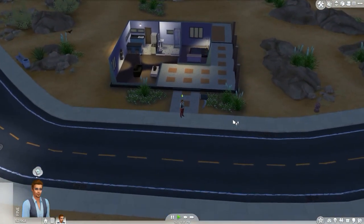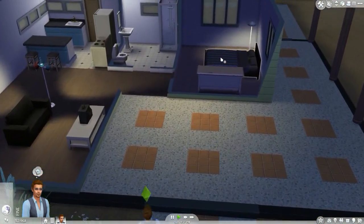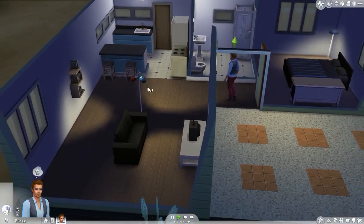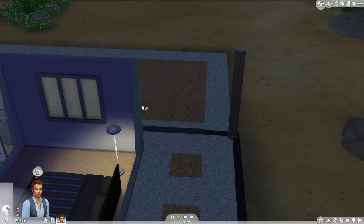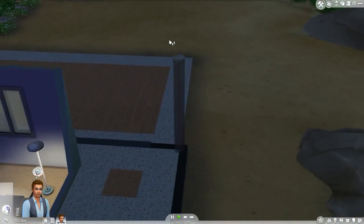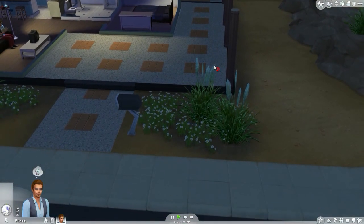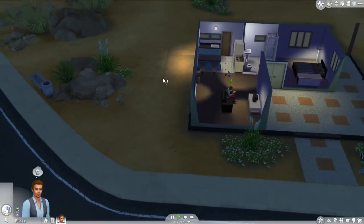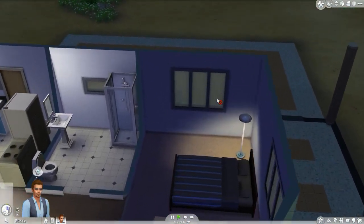Let's check out our new place. Small bedroom, bathroom, kitchen, living room, and a little bit of a backyard - not much. There's no grass. Well, I guess it is Oasis Springs.